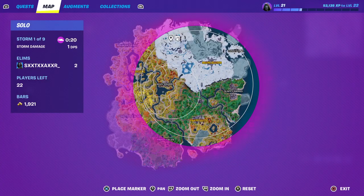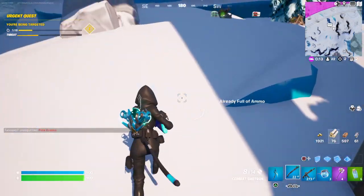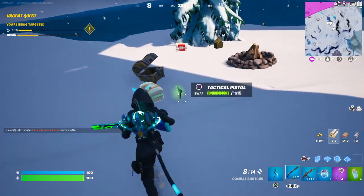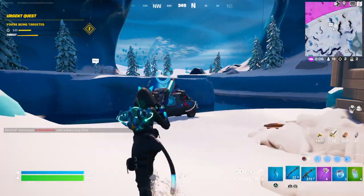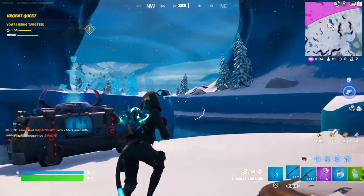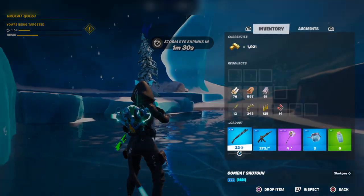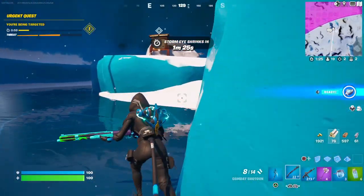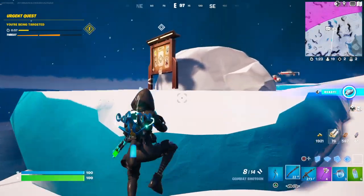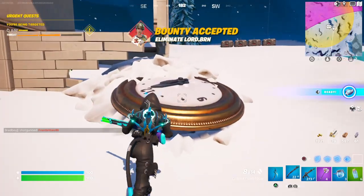Look at this — these guns were not supposed to be in this game and I found them for some reason. Let me know what y'all think. These two guns — the Combat Shotgun and the Tactical Assault Rifle — were not supposed to be in this game. Or did I just not know? All right, I'm out.